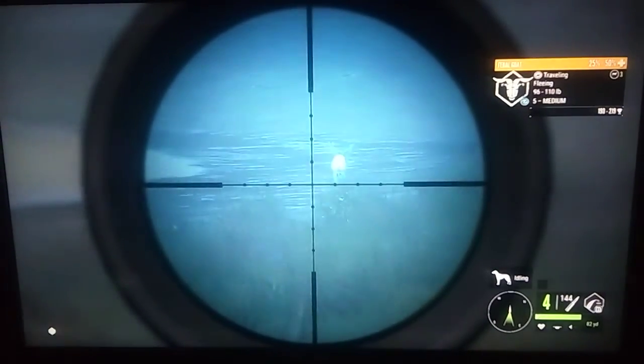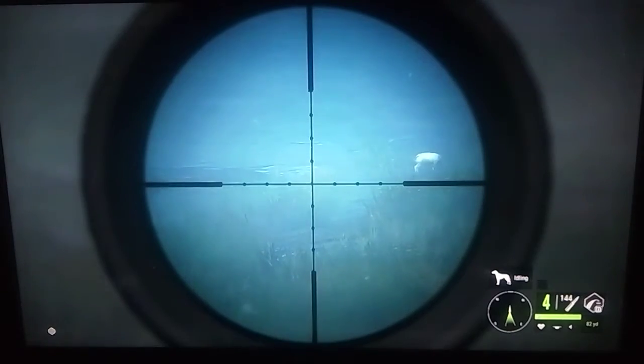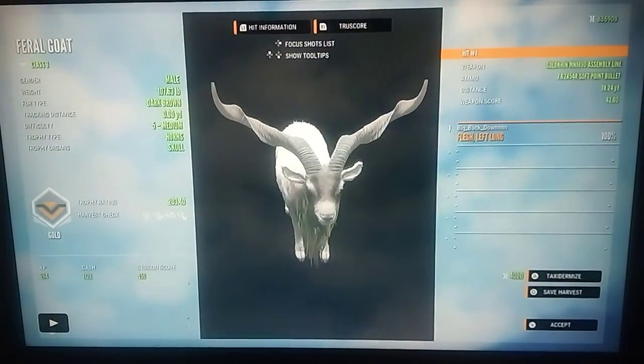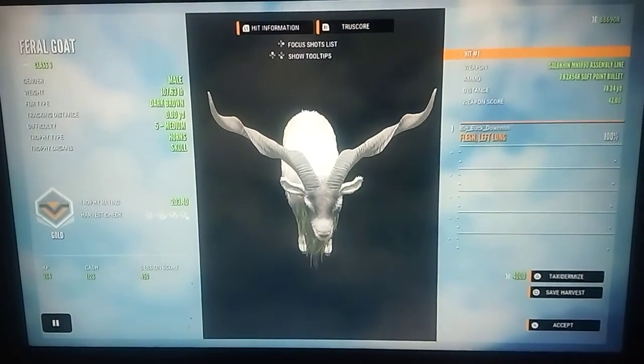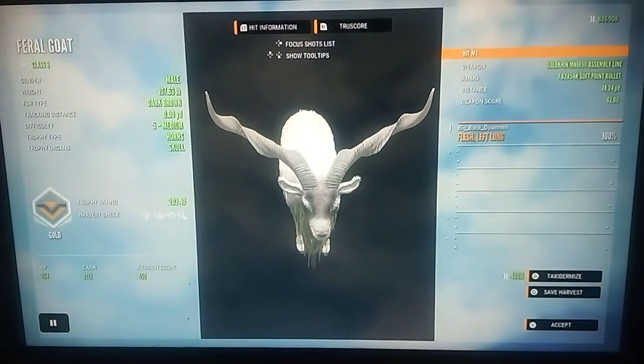Right here we actually have another level five feral goat — an awesome shot with the Mosin. He goes down pretty quickly and we claim him. He's a troll of course, 203.40, so a little ways under diamond. Can't seem to get a diamond feral goat recently. The same day as the earlier troll we got two big level fours that were really close to diamond but just didn't quite make it. All four goats — the two level fives and the two big level fours — were all in the same drink zone at different times, which is crazy.